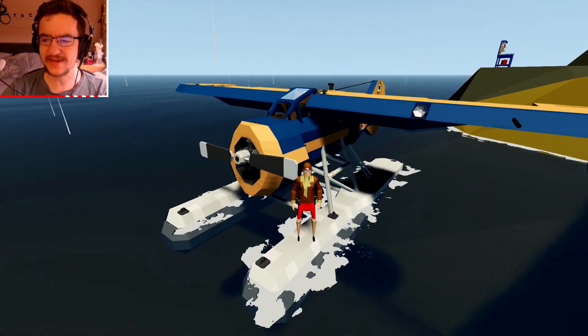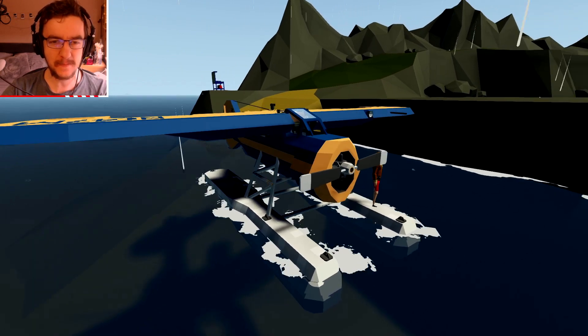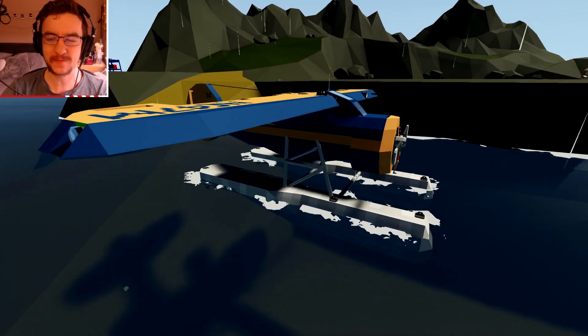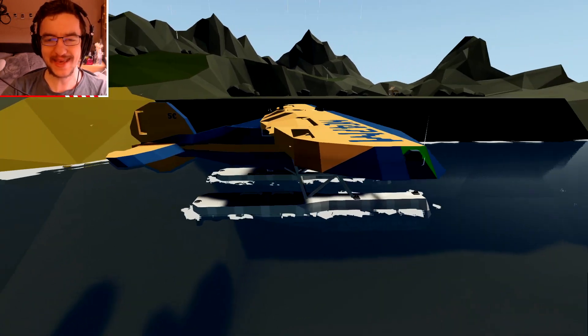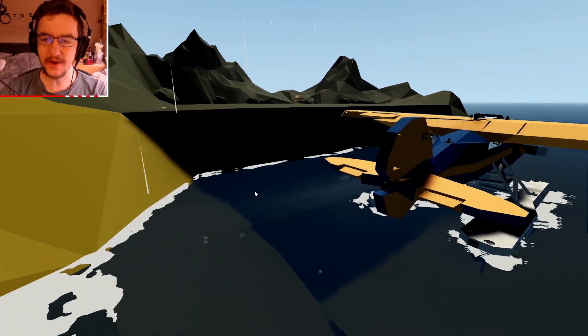This thing right here is actually called the Lockheed Vega 5C, and it's on a float, so that's pretty cool. Let's go ahead and get inside this thing. Hopefully we can actually get inside — I've had problems, and we'll see how it goes.